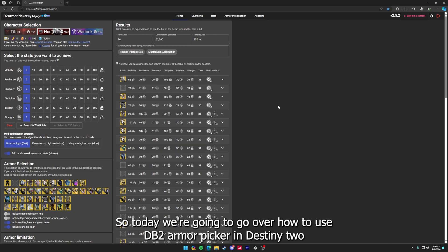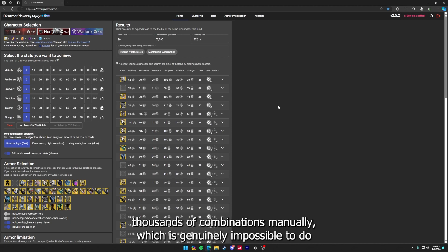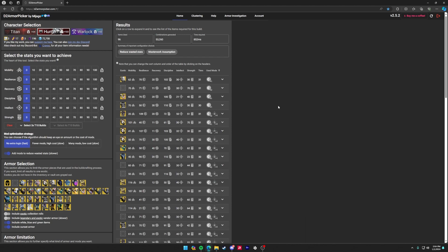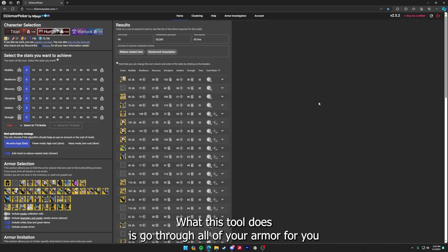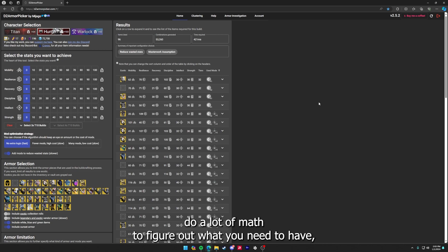Today we're going to go over how to use D2 Armor Picker in Destiny 2 so you can optimize your armor without having to do thousands of combinations manually, which is genuinely impossible to do for all of your builds. What this tool does is go through all of your armor for you and put the builds together, so you don't have to do a lot of math to figure out what you need to have — say triple 100s or quad 100s for your stats.